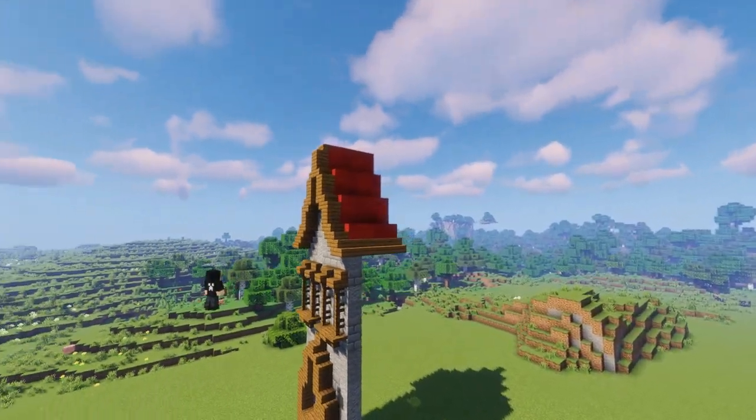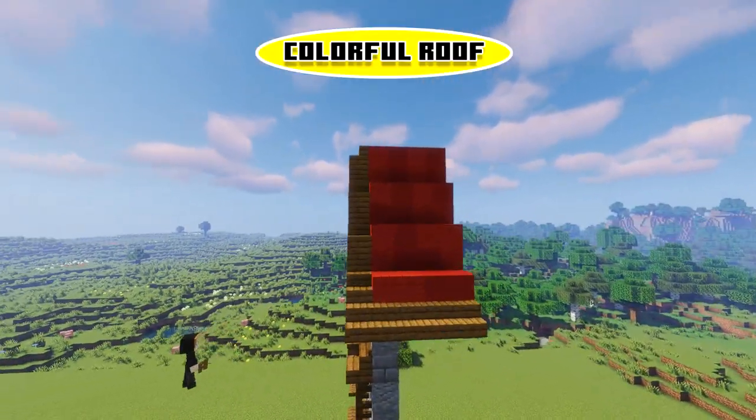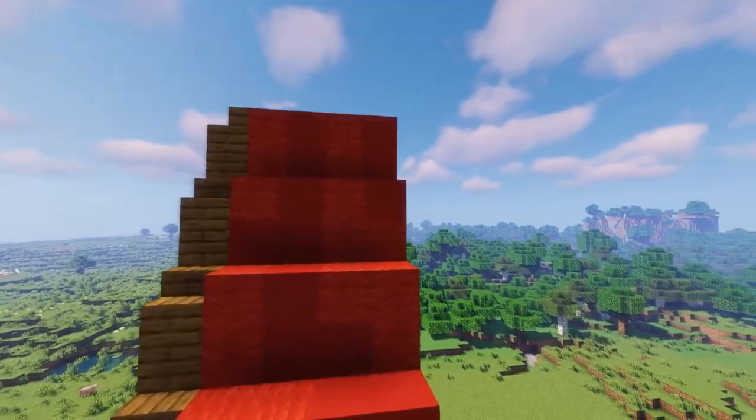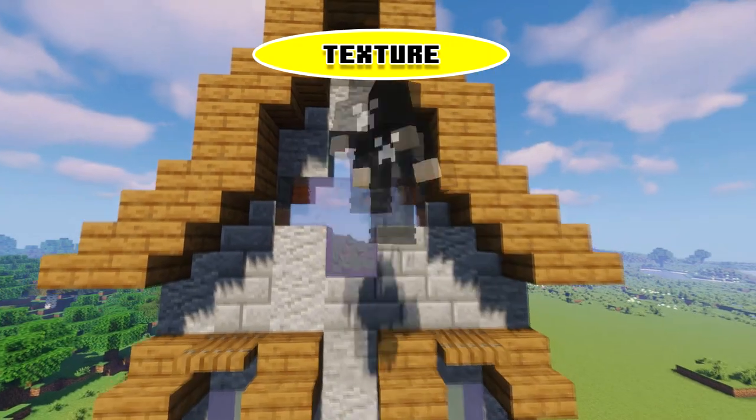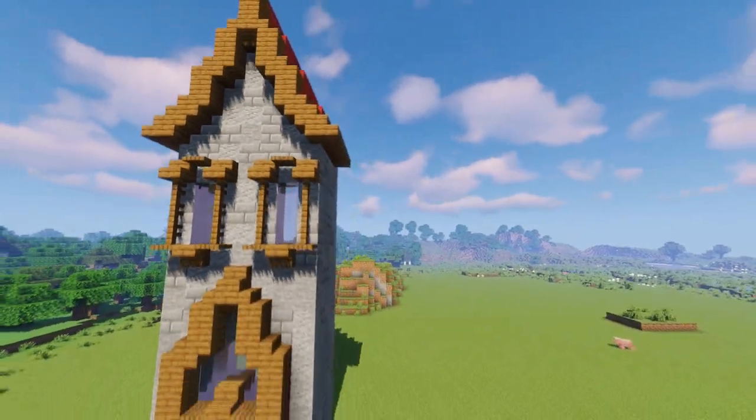Next, we have two tips. The first one is to make a colorful roof like you see here. The second one is to add texture — it's not just red concrete, it's red concrete and wool. And over here, I have multiple variants of stone all mixed together in the wall.